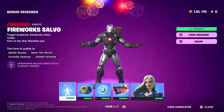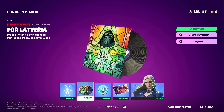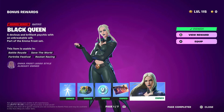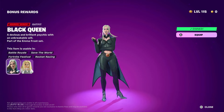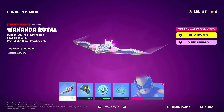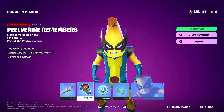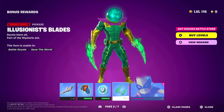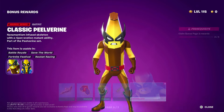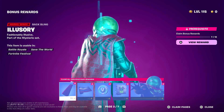Moving on to the bonus rewards: the War Machine emote, which I think is referencing Iron Man 1 with him showing off the bomb. Then there's a Doom lobby track — the season's all about Doom. The Assembled loading screen is the coolest loading screen in the pass. The Black Queen Emma Frost style — I think this one's cooler than the normal version. The Wonder Braille is very nice. And there's the Wolverine meme — that's funny. Classic Wolverine Peelverine, which is very cool.